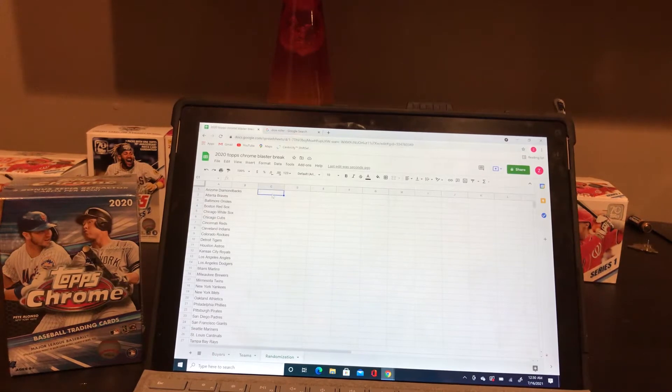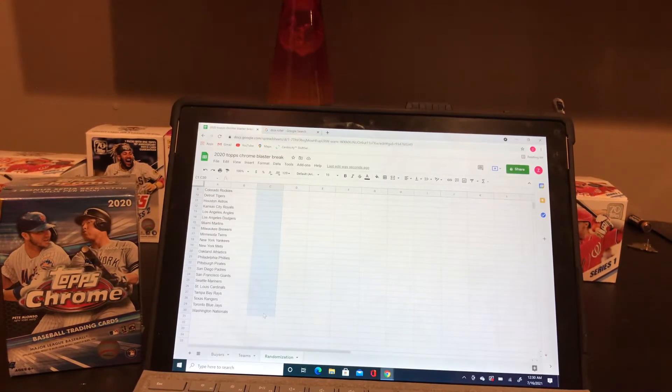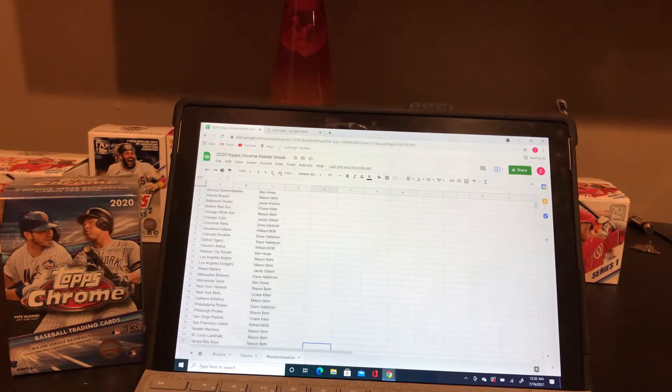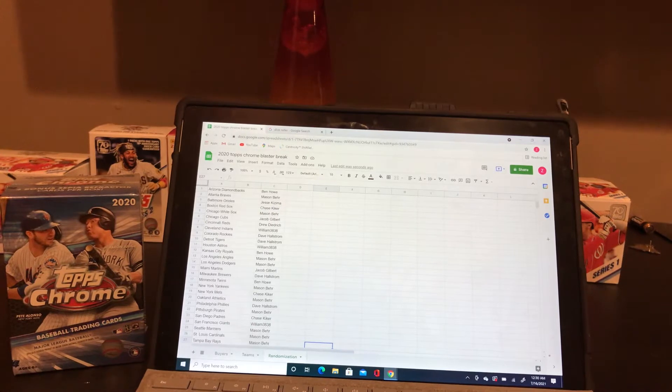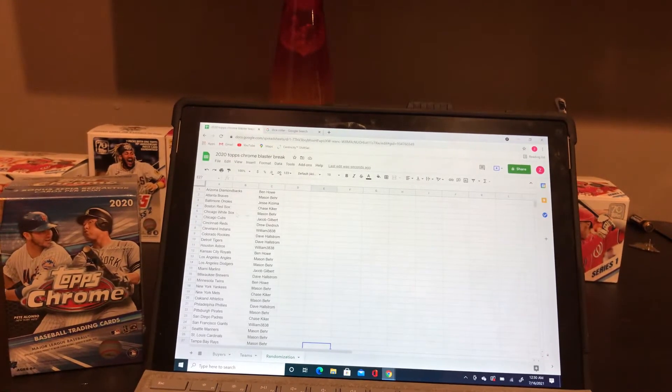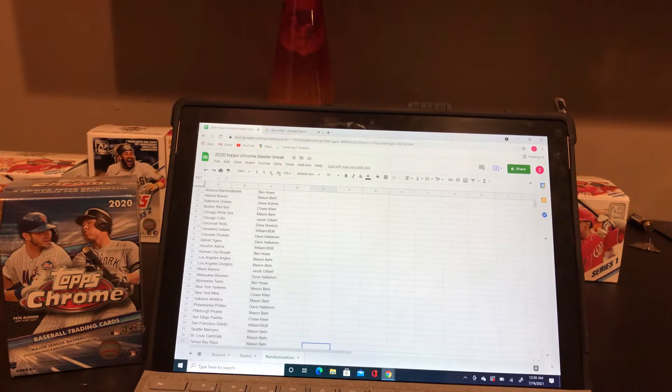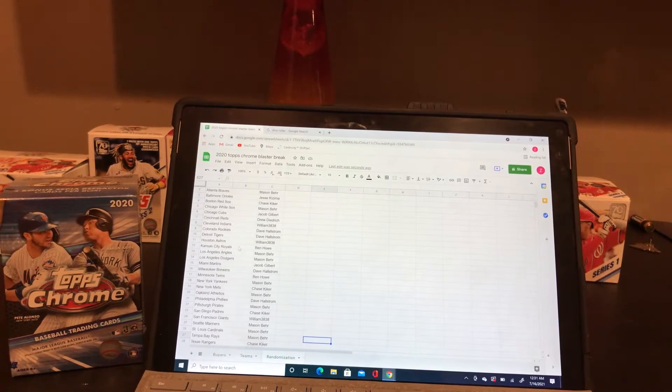Teams are in alphabetical order. With the Arizona Diamondbacks, we got Ben Howe. With the Atlanta Braves, we got Mason Burr. With the Baltimore Orioles, we got Jesse Kizmiah. With the Boston Red Sox, we got Chase Kiker. With the Chicago White Sox, we got Mason Burr. With the Chicago Cubs, we got Jacob Gilbert. With the Cincinnati Reds, we got Drew Dydrick. With the Cleveland Indians, we got William 3838. With the Colorado Rockies, we got Dave Hallstorm, and also with the Detroit Tigers, we got Dave Hallstorm. With the Houston A's, we got William 3838. With the Kansas City Royals, we got Ben Howe. With the Los Angeles Angels, we got Mason Burr, and he also has the Los Angeles Dodgers.